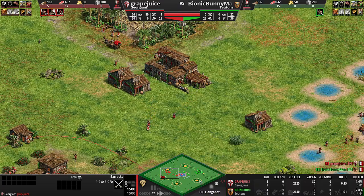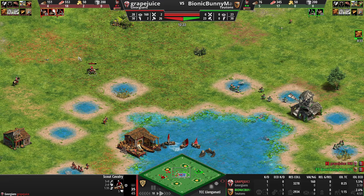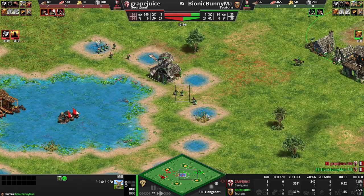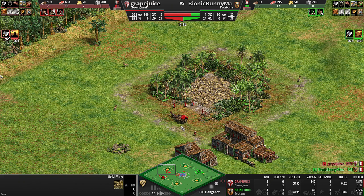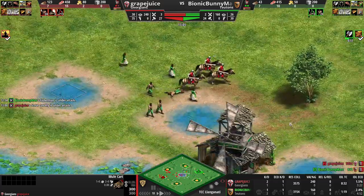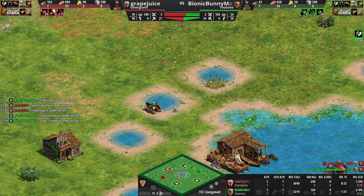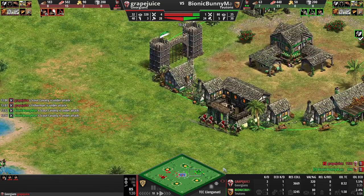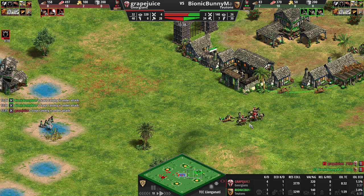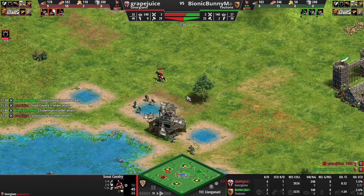He had a stable, my scout is dead so I can't see this. He has scouts coming out — Georgians, that scout is going to regenerate health because of the Georgians bonus. I have scouts coming out as well. He gets on gold over here. Eco upgrades coming in for both. He gets town watch, which I do not. He goes and starts smacking my villagers and gets a villager kill. In my attempt to distract him, I totally just wasted a scout on that.